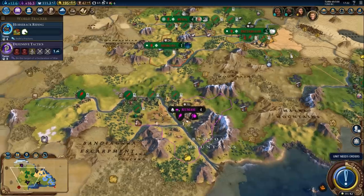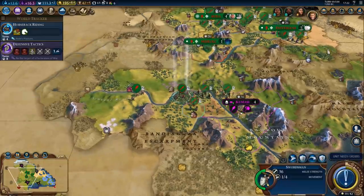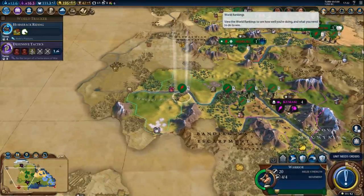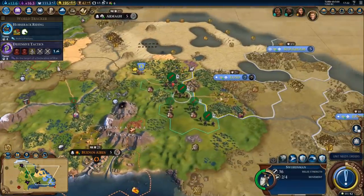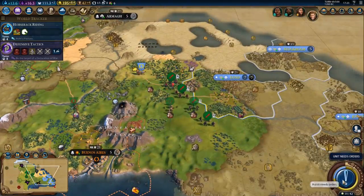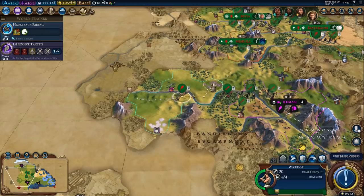Even if we don't use all these units, we got more envoys. If we look at the city-state breakdown, we've got six envoys in one, five in another, five and two in others. There's no way you can get that many envoys on turn 69 otherwise — you just can't. This is the only way as Hungary.